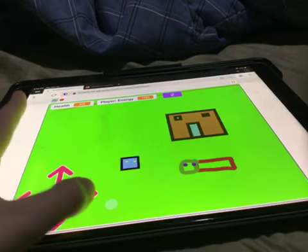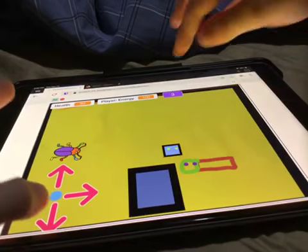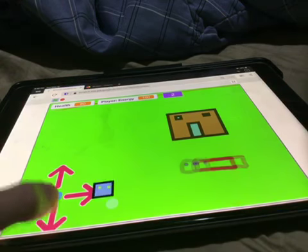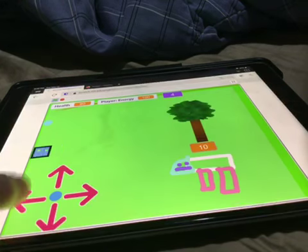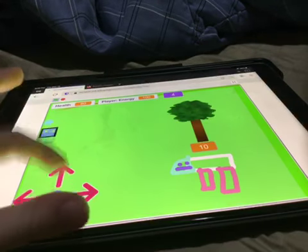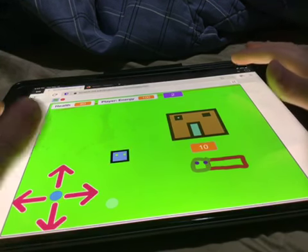This shows the backdrop that you're in. Also, if you touch the blue dot, it brings you back to here. And that's basically it.